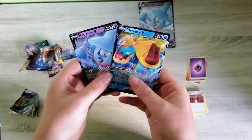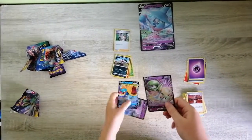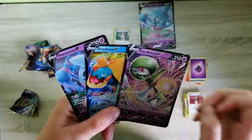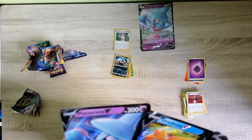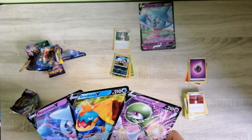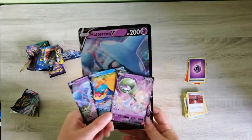So this time we got two V's. I'll go get the other V from the last episode. We now own three V's total: Gardevoir V, Drednaw V, and this special one — Hatterene V. Here are our two new ones — Gardevoir V — wow, I'm making progress — and the Hatterene V oversized.